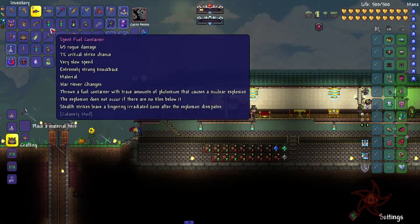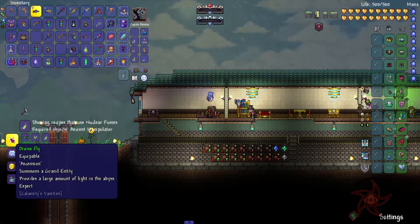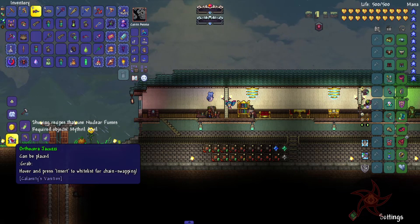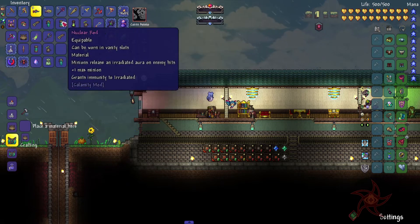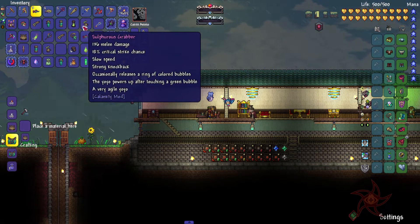I might actually switch out the Skyfin Bomber for the Spent Fuel Container. Cragmaw Spine Hook. Nuclear Fumes — go ahead and make the Divine Fly, which provides a large amount of light in the Abyss. The Sea King's Coin — blessed with pest power for both aquatic and desert pests. Nuclear Rod: plus one max minion, grants immunity to Irradiated, minions release Irradiated aura on enemy hits. Acid Lamp — pet. Another Assault Prescriber.